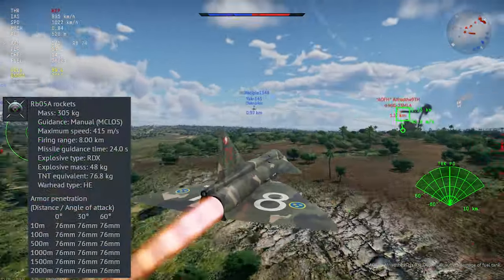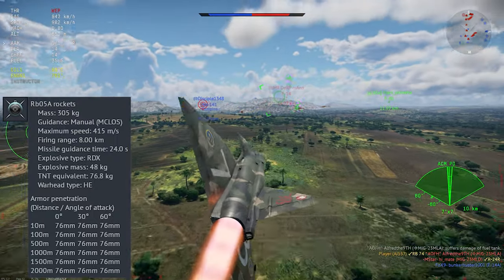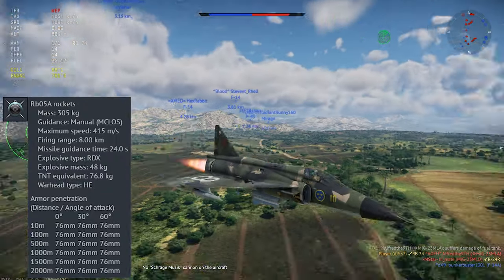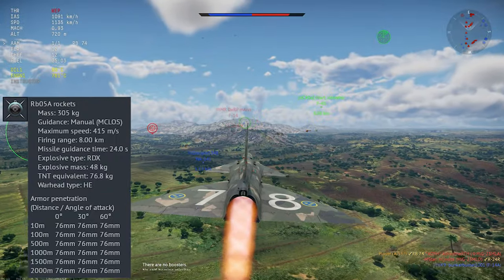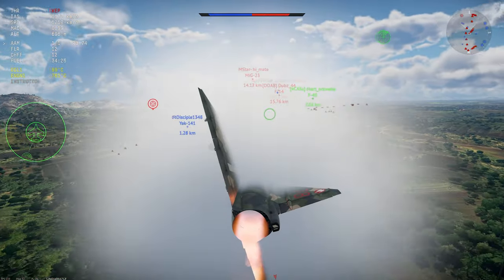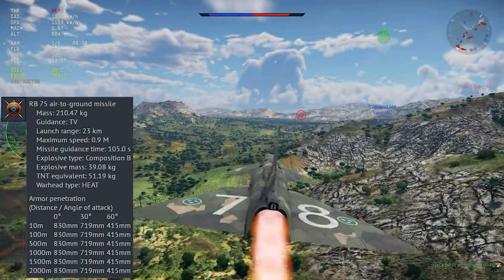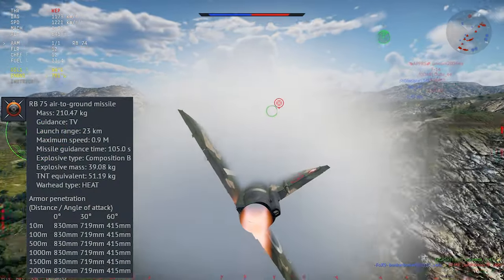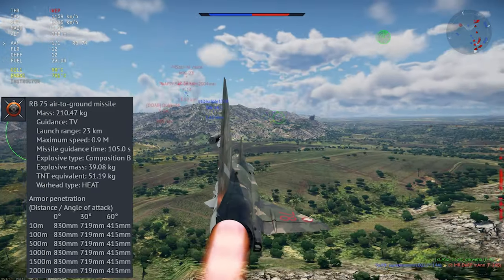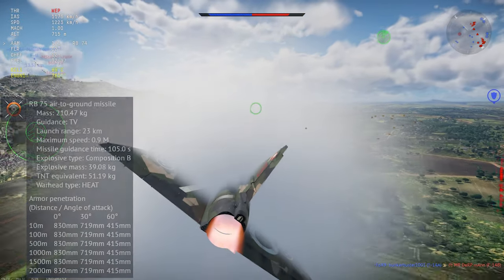For air-to-ground missiles, your first is the RB-05A. This is a manual command weapon with a good high explosive warhead, but personally I find manual command missiles incredibly difficult to use, especially at the top tier — but you might have better luck than I do. Your final missile is the RB-75, a Swedish version of the TV-guided Maverick anti-tank missile. It has a heat warhead with good penetration, and it's notable for its long range — but more on that later.